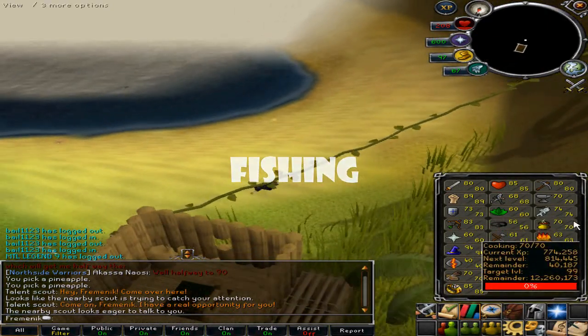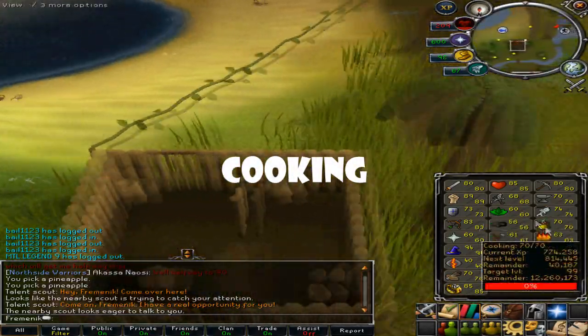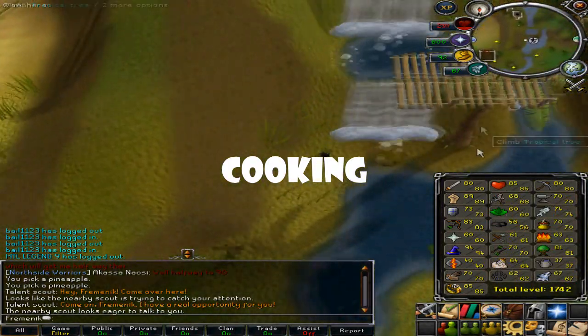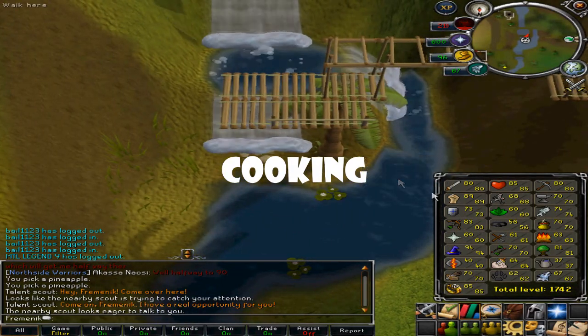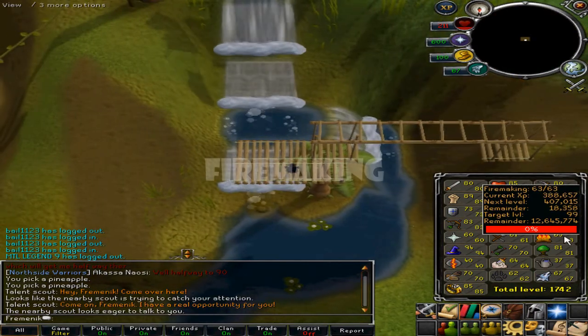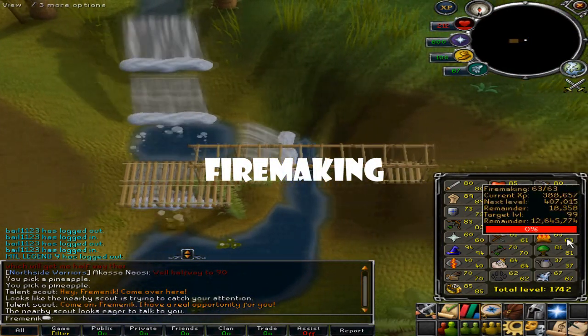Cooking is really easy. Get to 94 by cooking lobsters or monkfish, and at 94 you stop burning sharks, so from 94 to 99 just cook sharks.